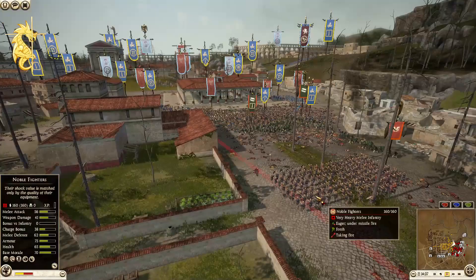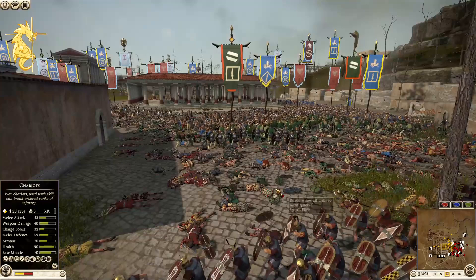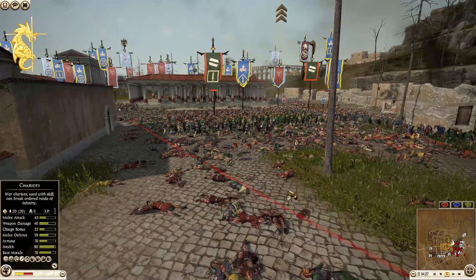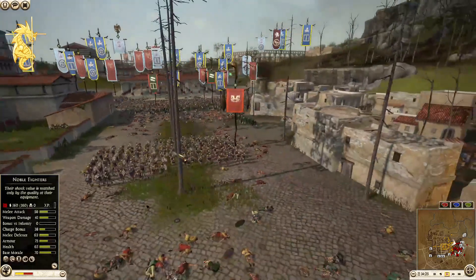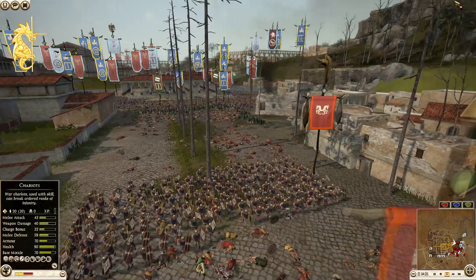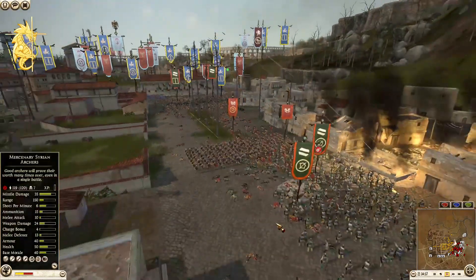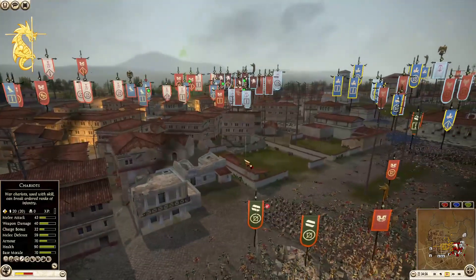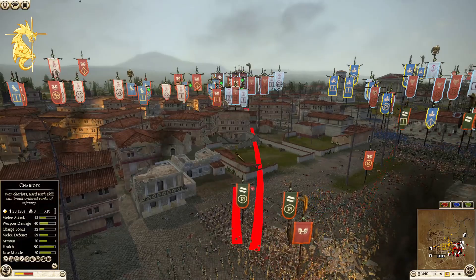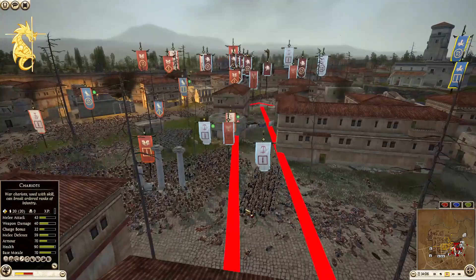Noble fighters of Erva run all the way up here and then turn around and leave — they're going to be exhausted soon. Syrians are actually giving the defenders a taste of their own medicine — shooting right over the houses here into the defense.